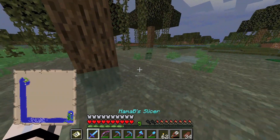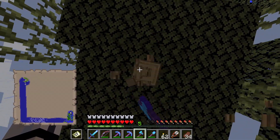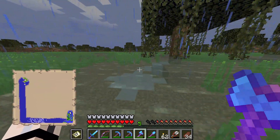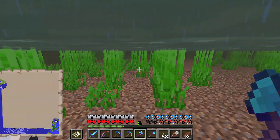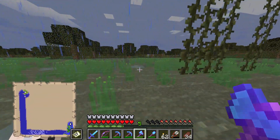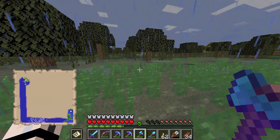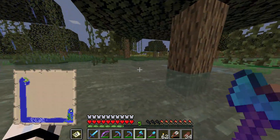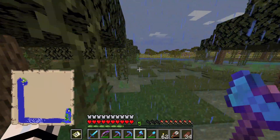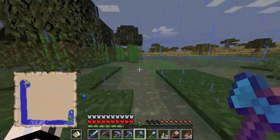Let's grab a little bit of wood too, in case we come across any sheep — then we can make ourselves a bed. I have plenty of lily pads from fishing. Oh, that almost looks like wheat over there — obviously not wheat, because I don't know who would plant a field that big. Oh, is it another savannah biome? Oh my gosh, there are so many of those. It is — it's another savannah biome, but we might be able to find a sheep.